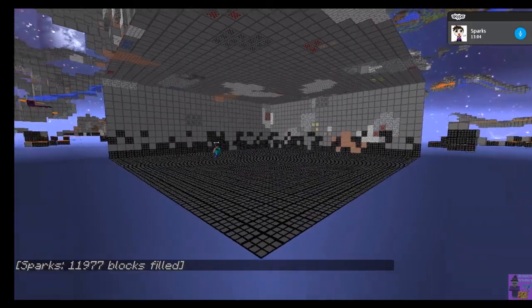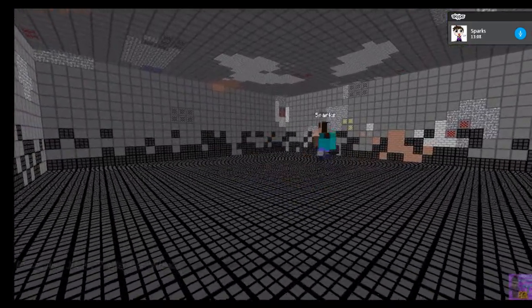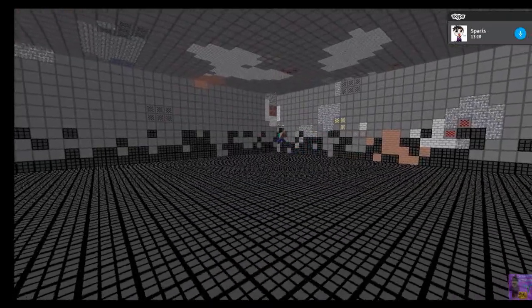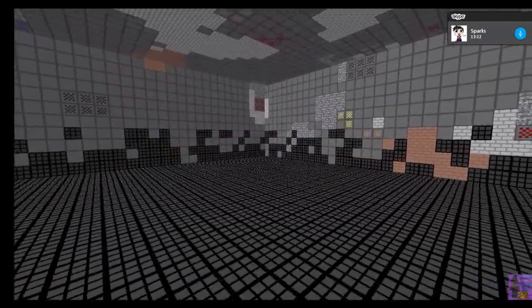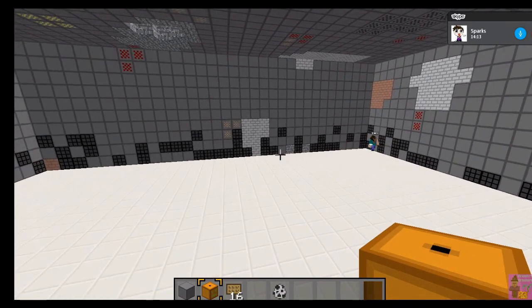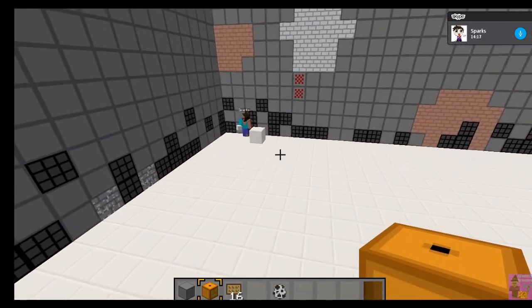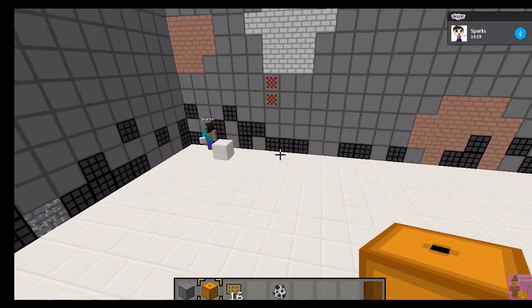We can just put bedrock on the walls so people can't get in later. I'm amazed we didn't hit any lava there — I was expecting lava to be pouring into the walls. I have been playing on Game Mode 4, but I haven't been really getting much benefit out of it, because what I've been playing is survival Minecraft on Game Mode 4.